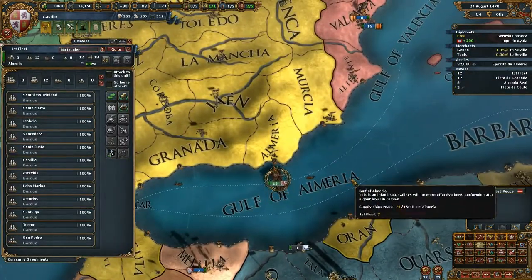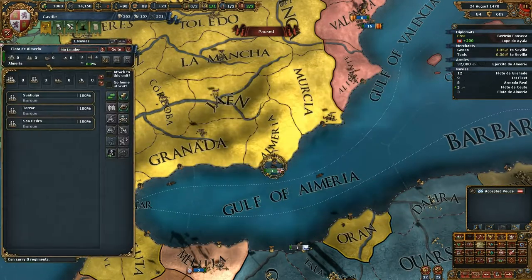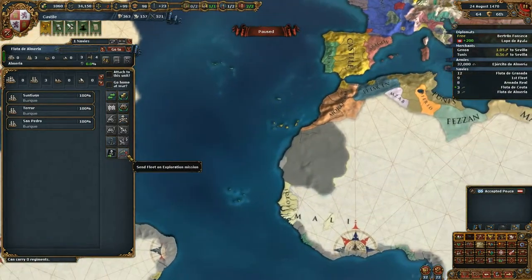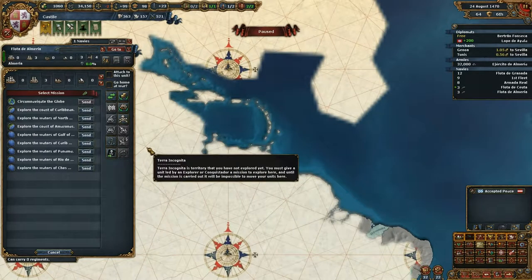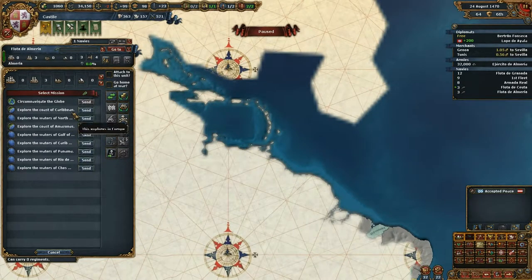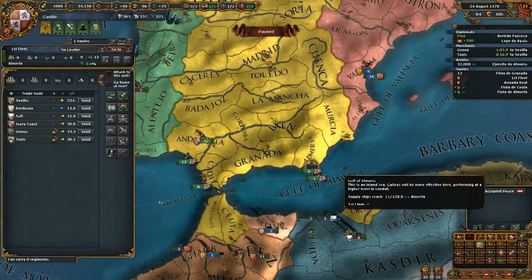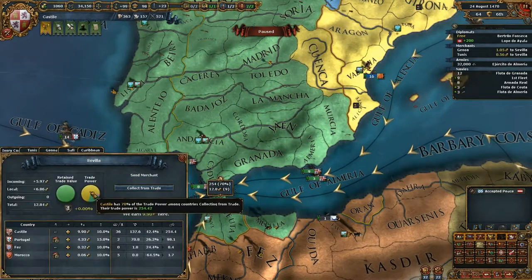I will cut three guys loose and make another treasure-hunting exploration fleet, and with this guy we'll explore the Caribbean islands - the coast of Amazonas, the coast of Caribbean. And when the other guys come back I'm gonna disband him, because we already have much trade power here and I don't need these guys to protect it much further.